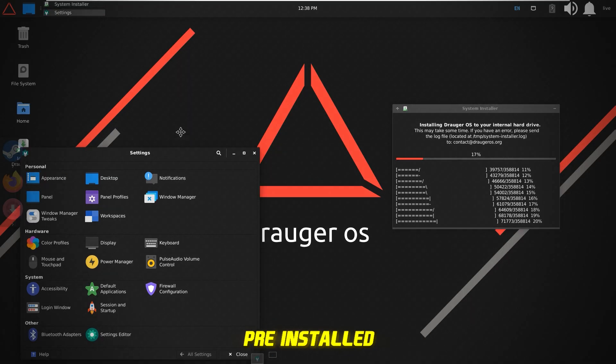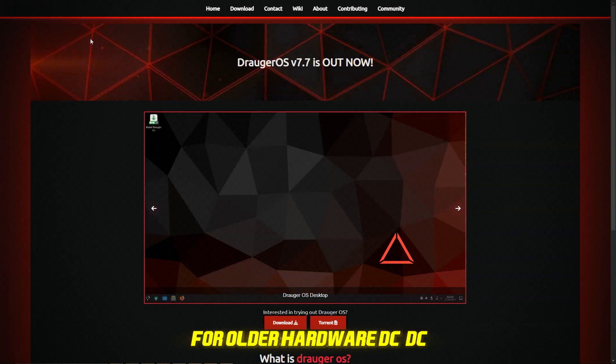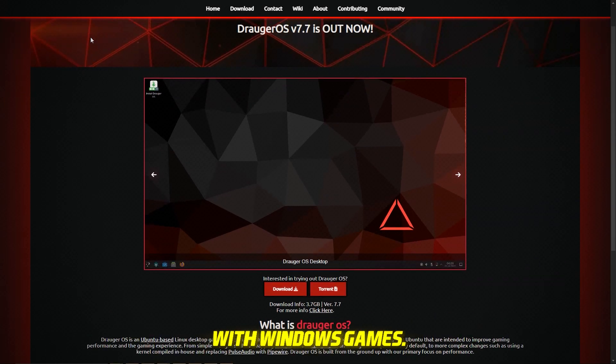Key features: pre-installed game launchers — Steam, Heroic, and PlayOnLinux — lightweight XFCE desktop for older hardware, and DXVK and Wine for compatibility with Windows games.